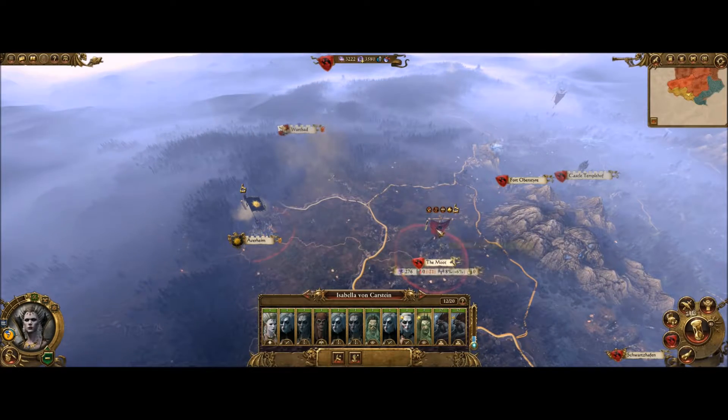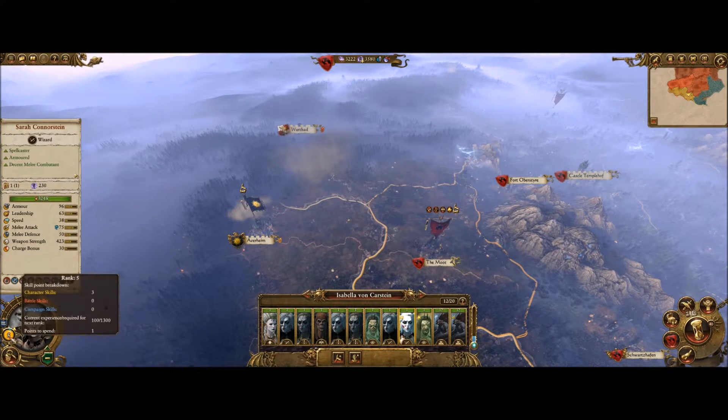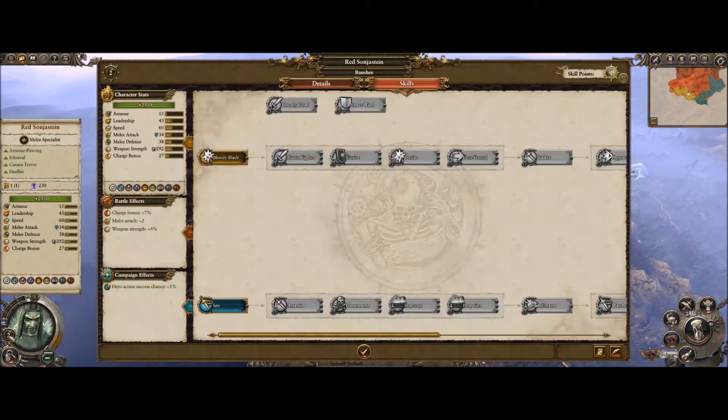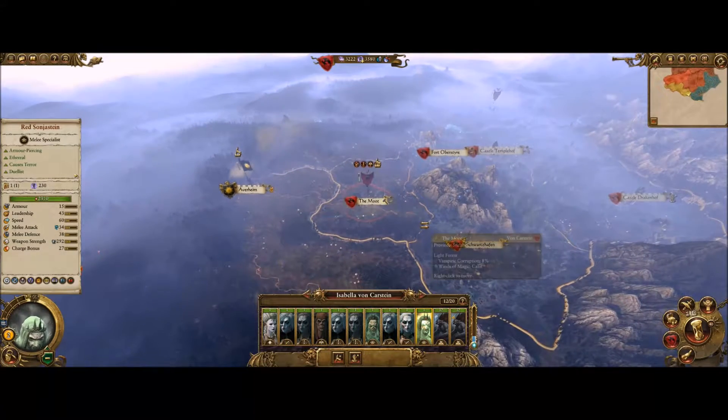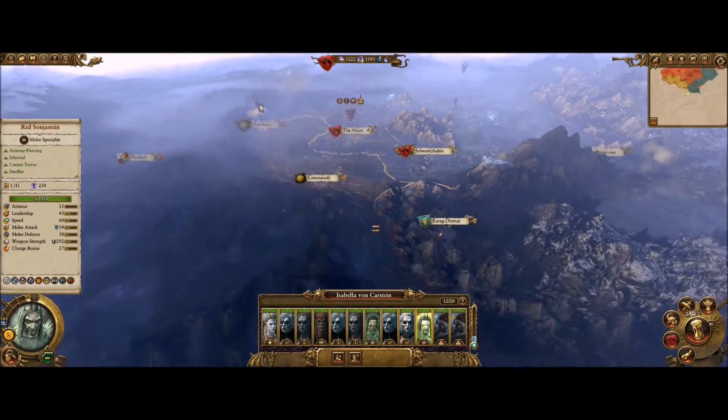Now this will be an interesting fight to see how these guys go up against Averheim with a full stack and big uglies — that should be interesting, I'm curious how it will go. And for you, this is your first one — we are definitely putting you on Bloody Blade. Wait, was I going to have Red Sonja Stein become my assassin character? Either way, they're going to go down that path regardless.